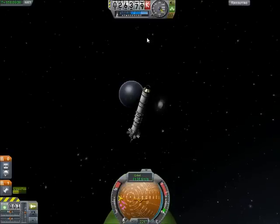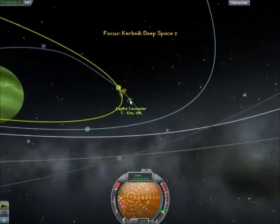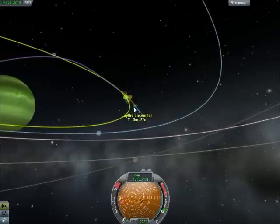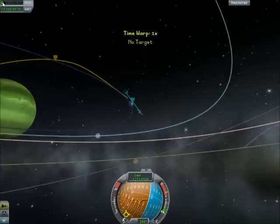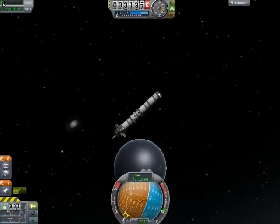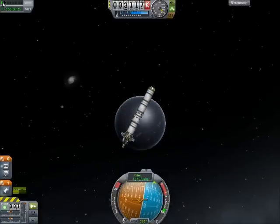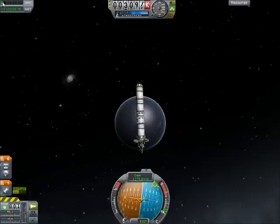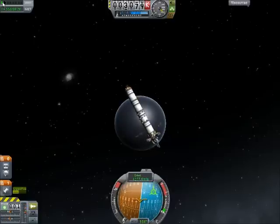That definitely looks like water and islands to me. The other problem I'm running into is this encounter with Lathe is going to toss us out of Jool's gravity. So what I'm going to do is try to get an orbit around Lathe — I think that would be the best thing I could do, because this definitely looks worth studying more. I'm going to try to orbit around it, and that would be a good place to leave our satellite, since it's a very interesting looking moon.